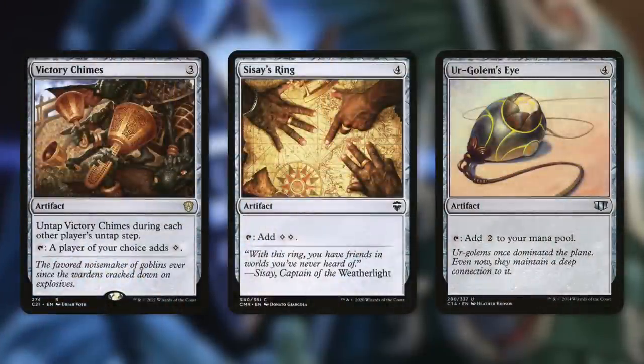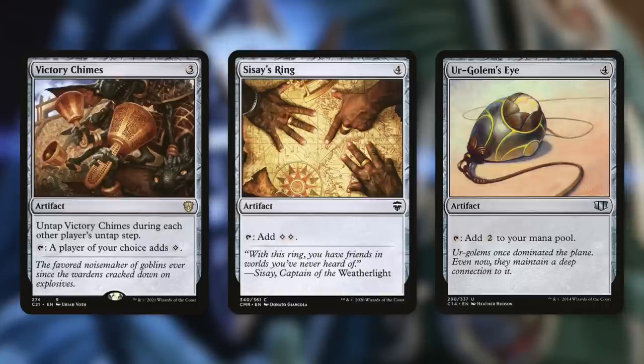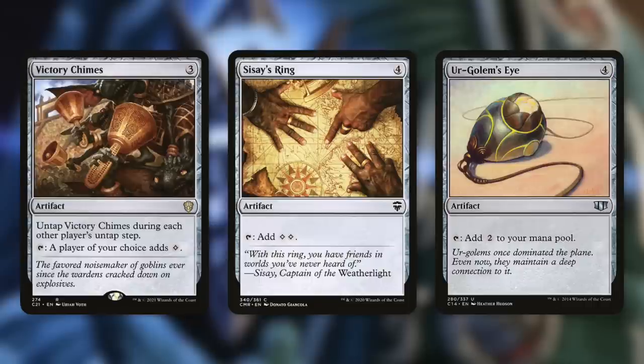Next up, we've got Victory Chimes, which can help us out in a lot of situations — especially with our commander. It untaps during each player's untap step and can tap on a player of our choice to add colorless mana. So basically this is four activations of our commander with each trip around the table, or just another way to utilize our mana on our opponents' turns for other abilities.